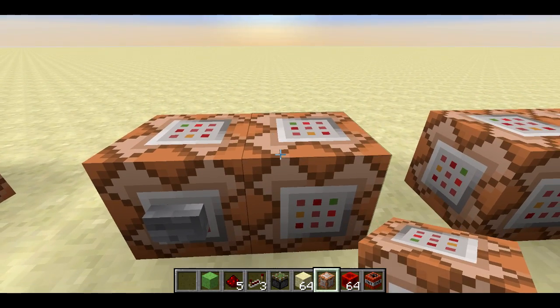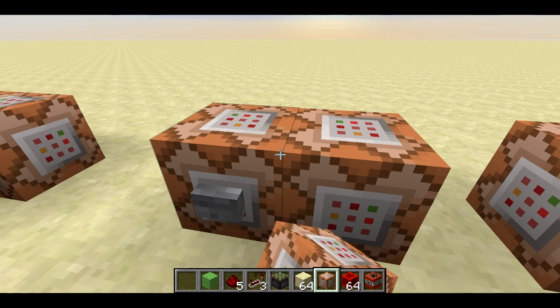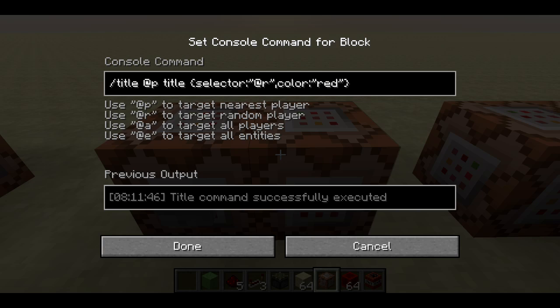There are other things you can do with this because you can use those JSON configurability options. You can set the color, and this is a new thing with JSON — you can use selectors now in your JSON texts. This is like with tellraw.